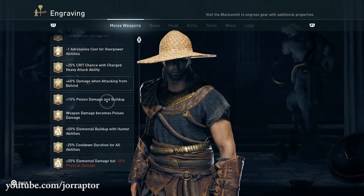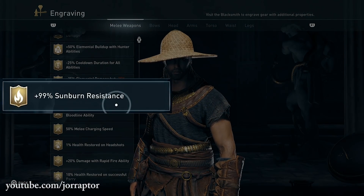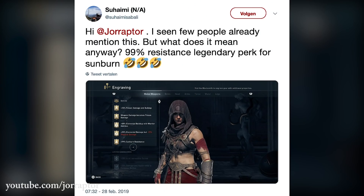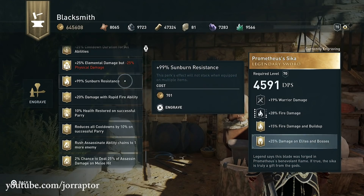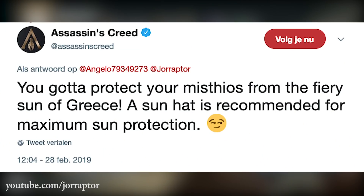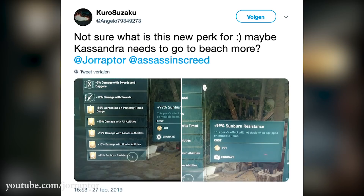Many of you reached out about the very interesting sunburn resistance perk that suddenly showed up in the engraving window for weapons. We see a picture here shared by Suhaini on Twitter. The official AC Twitter account replied to someone asking, saying you gotta protect your Misthios from the fiery sun of Greece — a sun hat is recommended for maximum sun protection — kind of dodging the question.